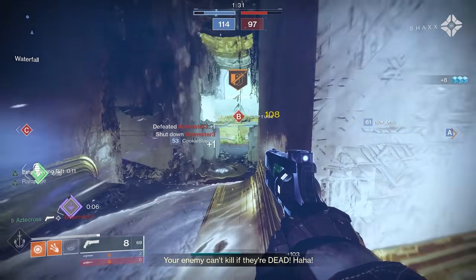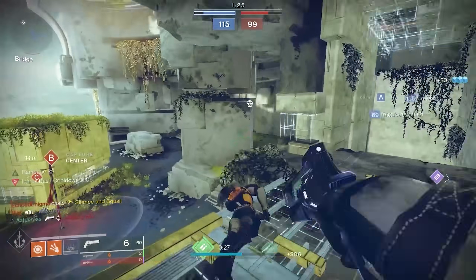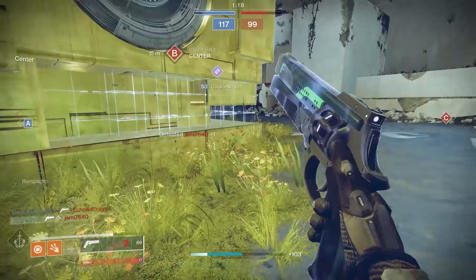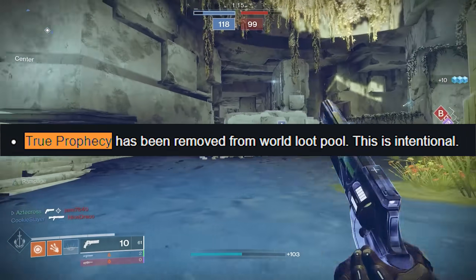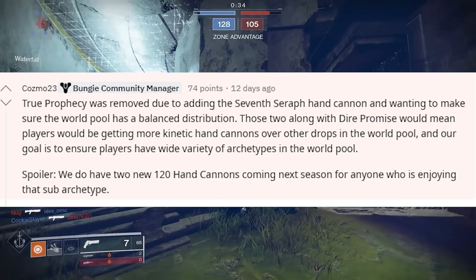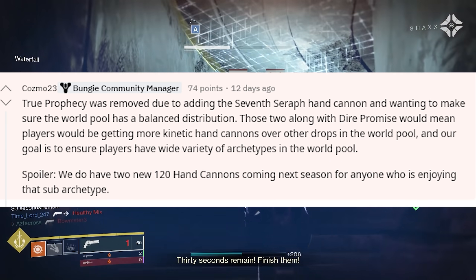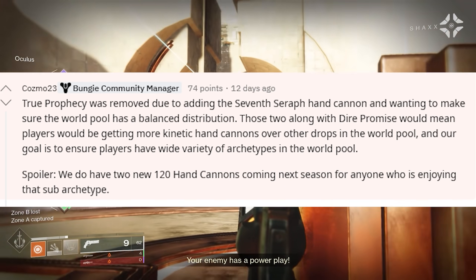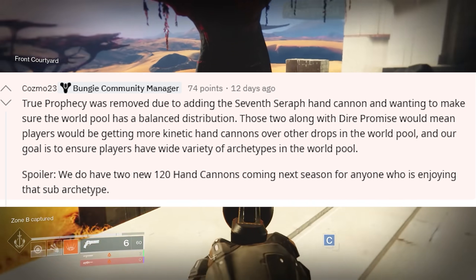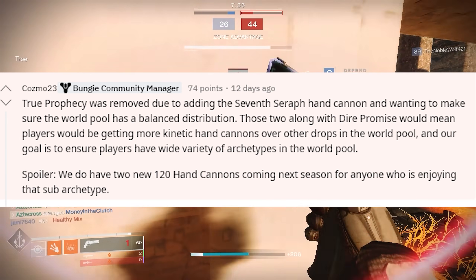Now that I've adjusted, I don't believe I'm going back. The only downside is True Prophecy is no longer available in the loot pool — there's no way to actively grind for it. As pulled from the TWAB just a few weeks ago, True Prophecy was removed from the Crucible loot pool. Cosmo followed up on Reddit stating it was removed due to adding the 7th Seraph hand cannon, to ensure a balanced distribution. Two new 120 RPM hand cannons are coming next season for anyone enjoying that archetype.